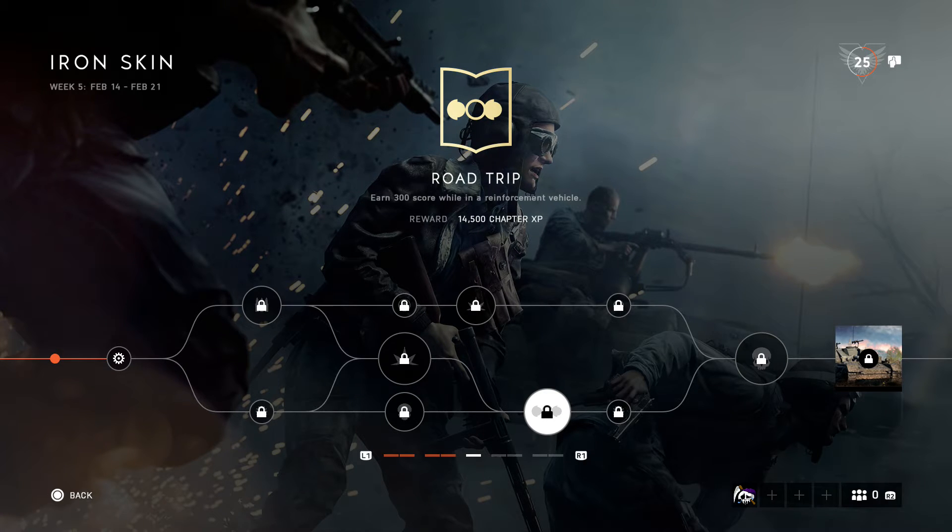Next, 300 score while in a reinforcement vehicle — those are the vehicles you call in with squad score. It would probably be best to do this in a solo squad, get your squad XP up, call the vehicle, jump in so no one else can spawn in, then get your 300 score. Honestly it wouldn't be too difficult.